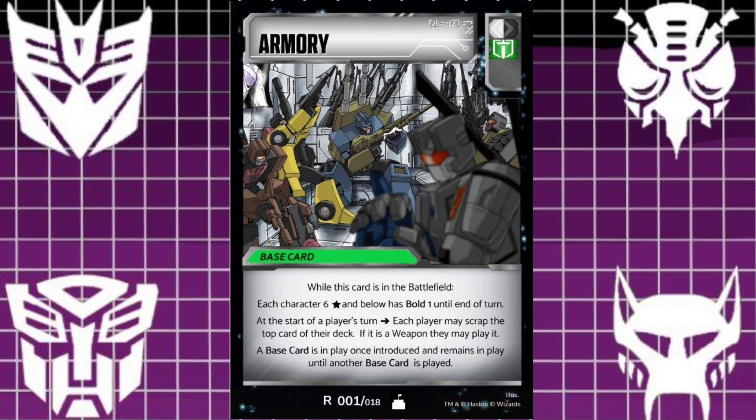You don't have to have a battle master on your team — it'll help get it in your hand if you don't draw it. Each character six stars and below has bold one until end of turn. So it's simple. It's going to be great for your combiner teams. This is not faction-related whatsoever, even though I've got the Combaticons on here. Great for combiner teams or four or five wide teams.